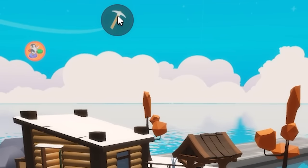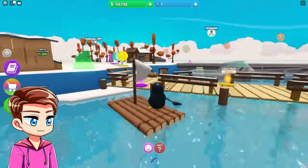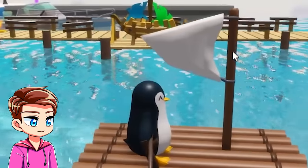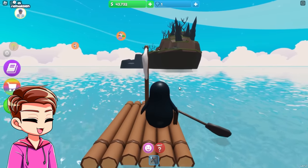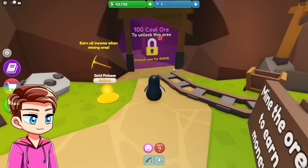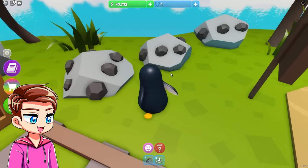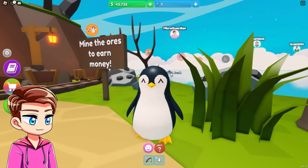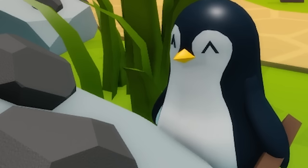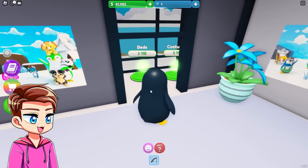I want to go check out the mining icon over there. We're gonna get on our trusty raft and head towards it. I'd take the sailboat but it's still under construction. We need to mine ores to earn money, but we can't get into this area until we collect a hundred coal ore — and unfortunately I don't have a pickaxe. Hey Gwen, where do I get a pickaxe?